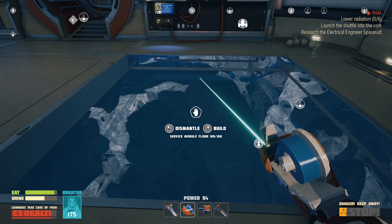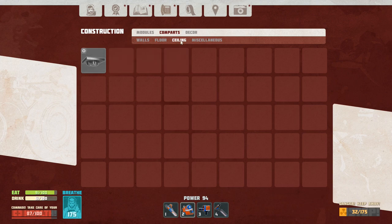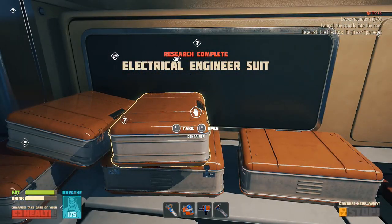While we're doing that I can look to see what kind of compartments and modules there are. Station status screen — four monitors show the most up-to-date information about the station in real time: the amount of oxygen available, whether the electrical appliances are intact, or whether your station will not collapse in the next five minutes. We need a light bulb, a battery, and titanium for that — I want to do that right now.